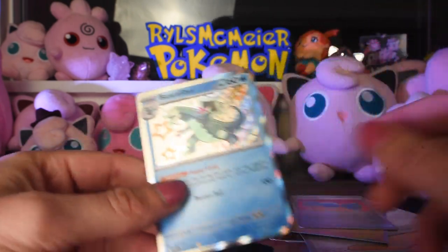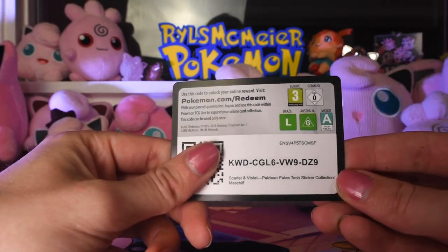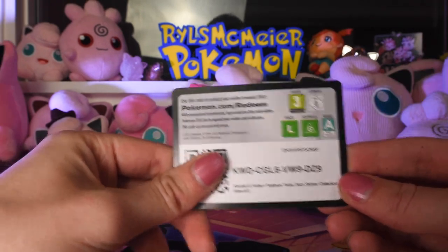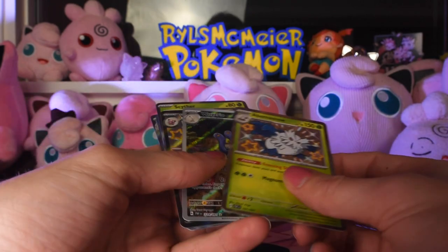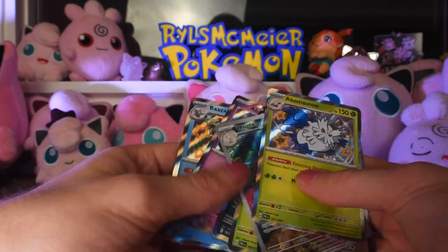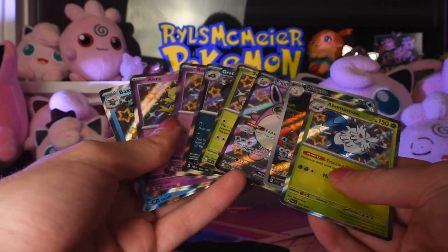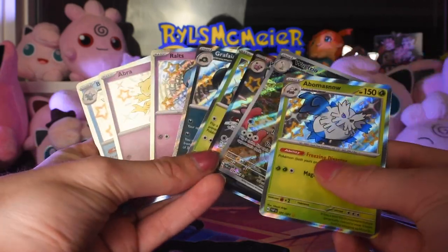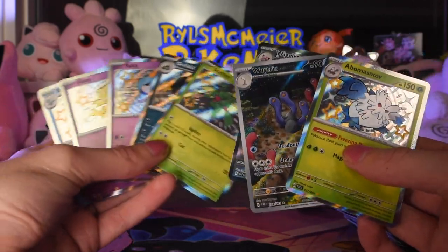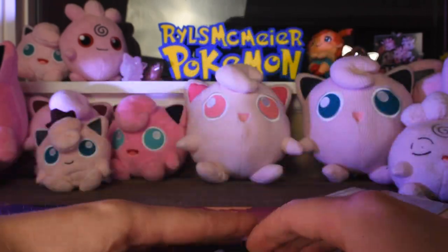Look at that - we got four hits in that last blister. There's the code card for one of the sticker collections. Yeah, that's pretty good for nine boosters - we got eight hits on nine boosters. That's pretty good. Best hit of the day: Wigglytuff ex. My two best hits were actually both doubles. I don't think I have any of these though - that's pretty good, fill out the binder.